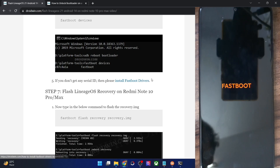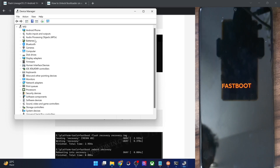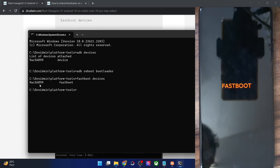If you're not getting a serial ID, you'll need to install Fastboot drivers — there's a guide and video available for that. Once drivers are installed, use the Windows+X shortcut and open Device Manager. Expand the Android Phone section and confirm your phone is shown as 'Android Bootloader Interface'. This plus the serial ID confirms your PC can read the phone in Fastboot mode.